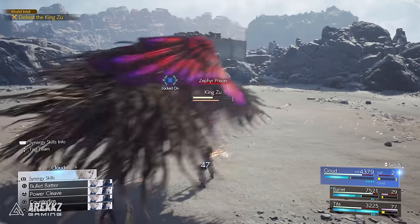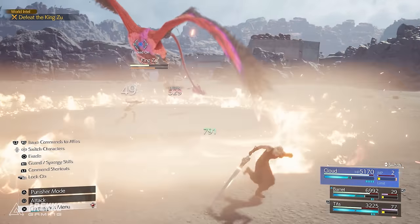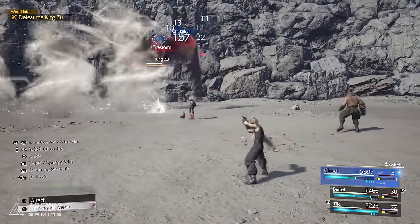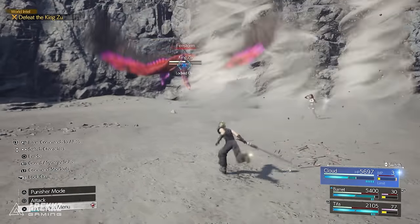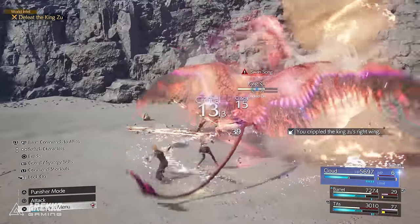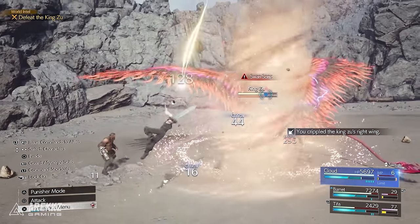If you're having trouble with the King Zhu fight, a quick tip is to equip the elemental materia with fire in your armour slot, allowing you to absorb fire damage and making the fight significantly easier. Also, during the Swansong move that King Zhu performs, you need to focus and destroy both of its wings in order to stop it executing that attack.